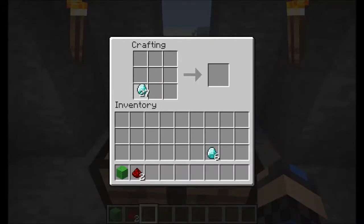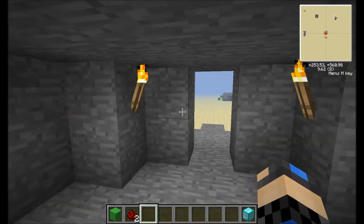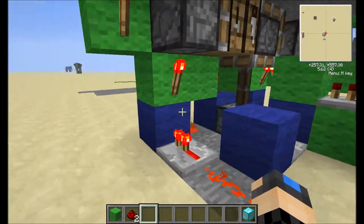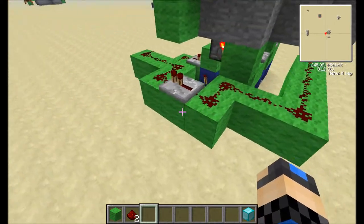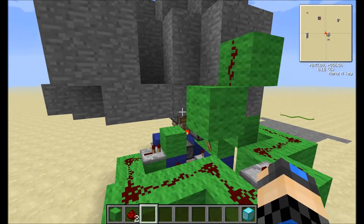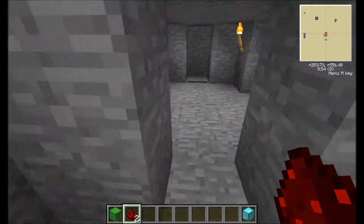You can craft some stuff — I got diamonds — and then if a person comes by, you just close it and they didn't notice a thing. It's a 3x5 compact little area. The green stuff is just hooking up the pressure plate. The button over there hooks up right here. It also works with the button.